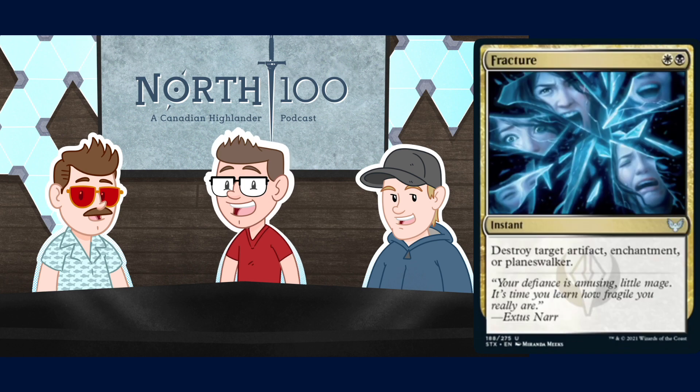Next up, Fracture - a two mana instant for white and black. Destroy target artifact, enchantment, or planeswalker. I think they've started printing enough Naturalizes with better alternate modes than destroying a planeswalker - ones that cycle, ones that remove cards from graveyard - and those are just more playable than this one. I really like that they added 'or planeswalker' but the options available are more likely to see play. There are a bunch of times this card is just gonna sit in your hand. If you really want to play a Naturalize in a black-white deck this is a reasonable one to pick, but there are better options. White and black just have so many removal spells. Good but outclassed is the rating.